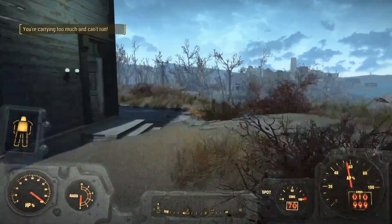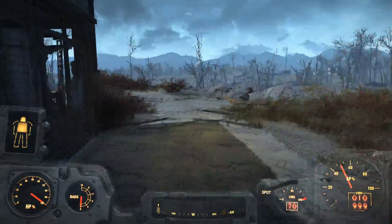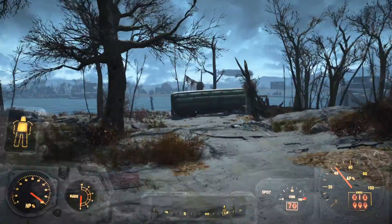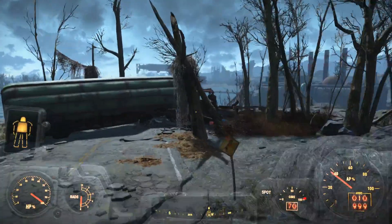Anyway, so that's Kingsport Lighthouse. It's an okay settlement to work with. I've built here a few times before, and finagling walls and stuff is the worst part, I think. That and getting the floors or the ceiling built upstairs.